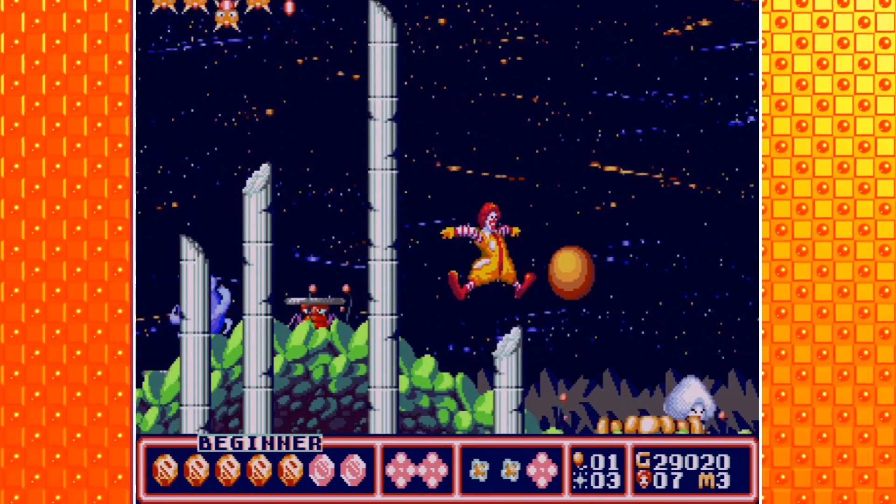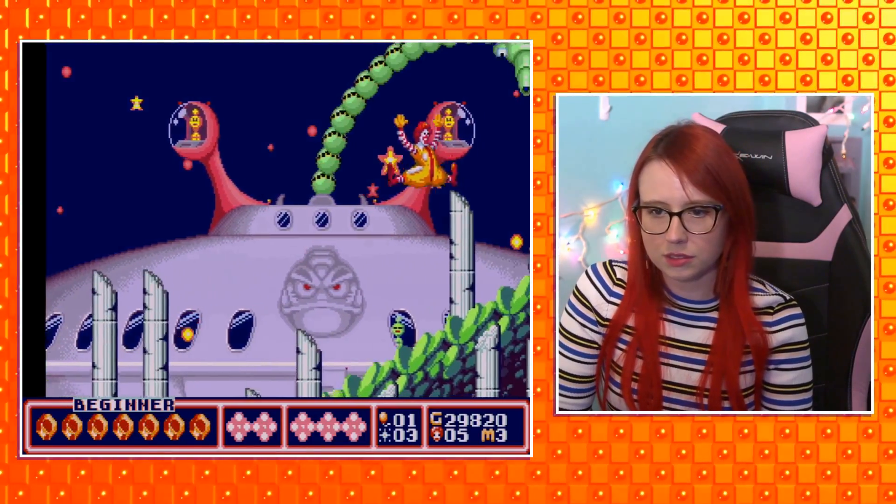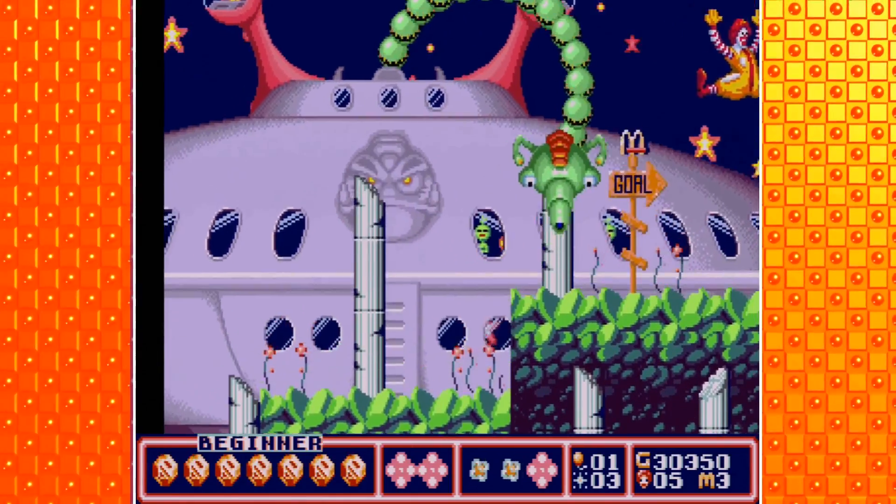Stop sending me into the spikes! He's an enemy, so he must die. You can't hit him — I think we just have to outrun him. I really like his spaceship though, I wish he wasn't mean. We made it!